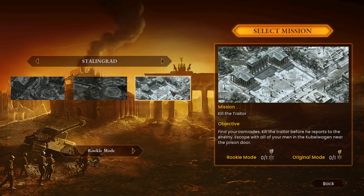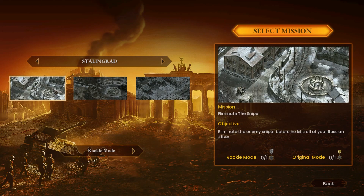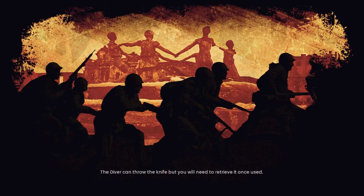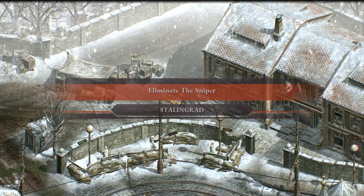And this can be done easily within a couple of minutes. I'm just going to do a quick walkthrough and show you how to get a campaign completed with no saves at all. Firstly, load up Stalingrad, Eliminate the Sniper. Make sure you've got it on Rookie mode.